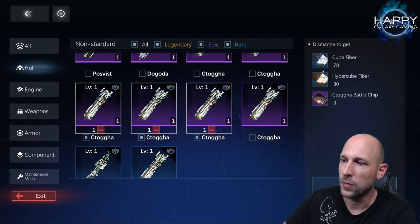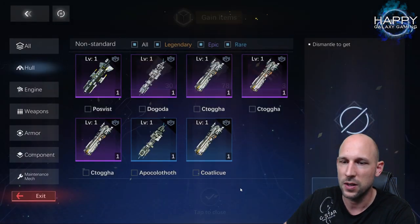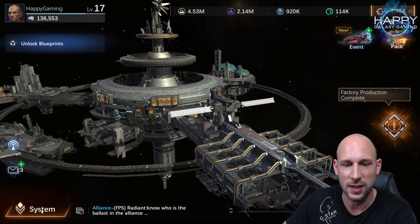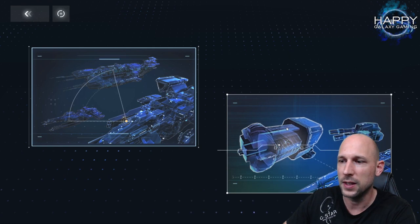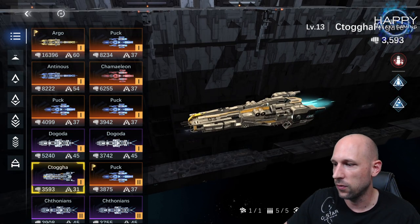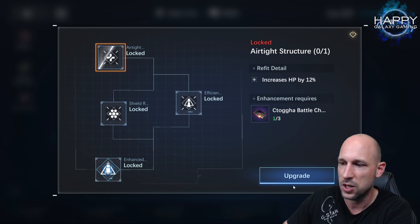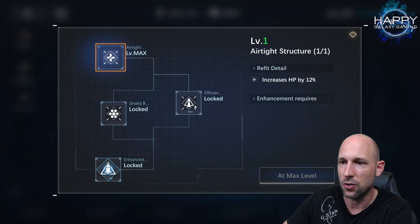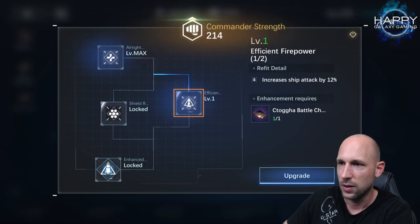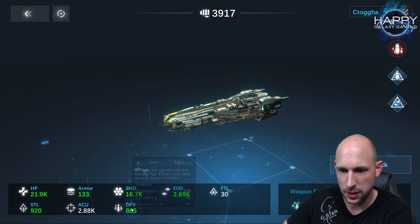When you grow out of certain equipment you can always recycle it and use those materials to make another ship more powerful. Now I have one out of three battleship tokens. I click upgrade — done. For the next node I click upgrade again.